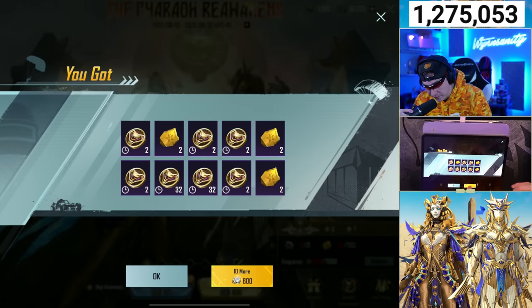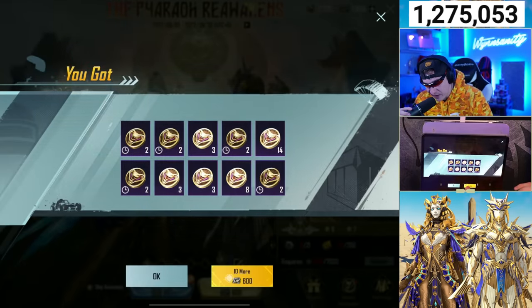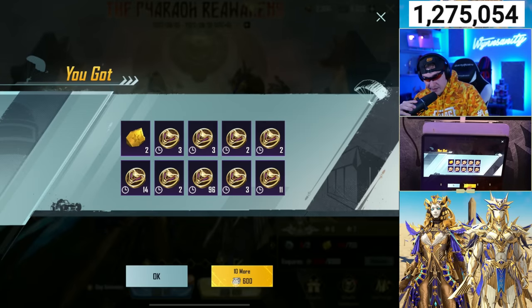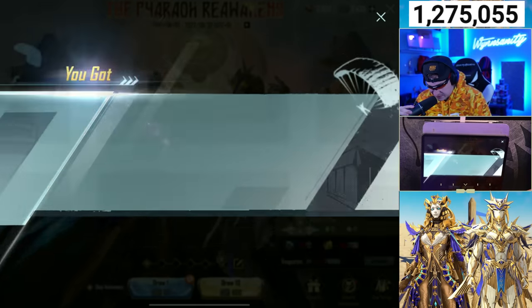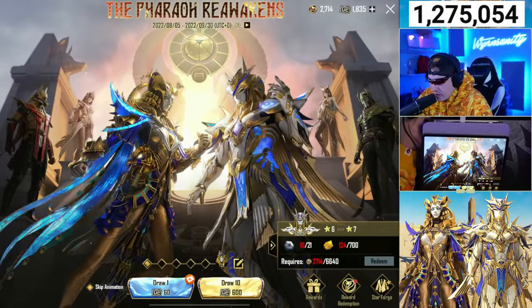A duplicate mythic — double 32 there, that helps. Can we sneak in one more ex suit? Total on the day, we've gotten six Iridescent ex suits. Another cat, 96 coins — that's a big one. We're running out — 1,800 UC, we only have three pulls left. We still need 6,600 coins and three pulls left. It's not looking good.